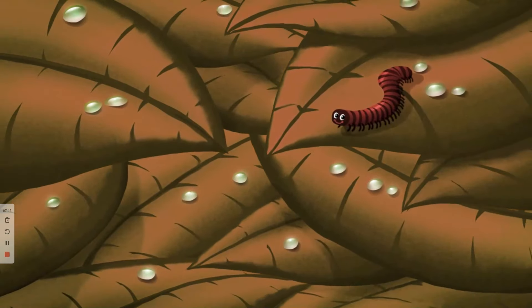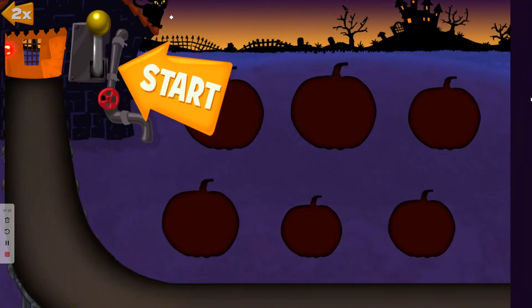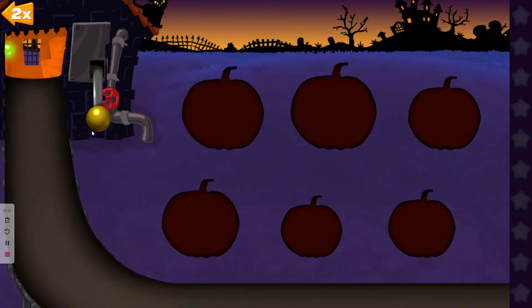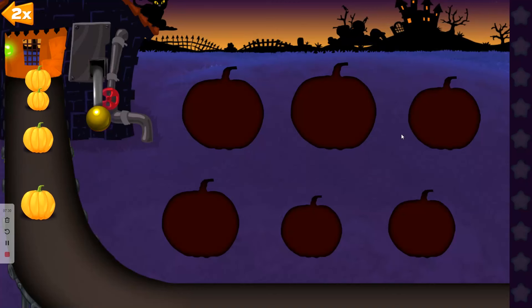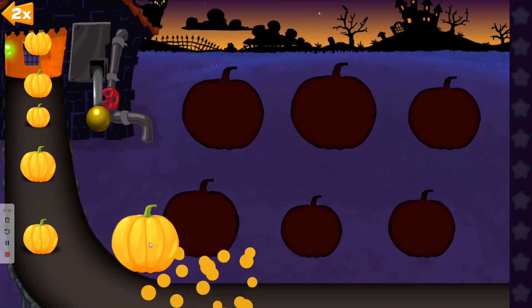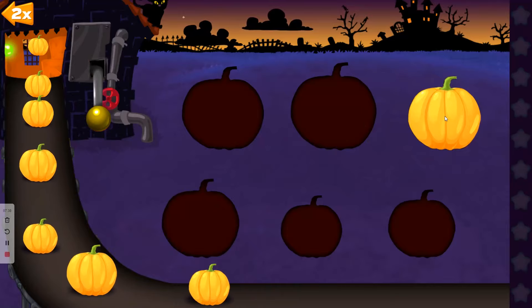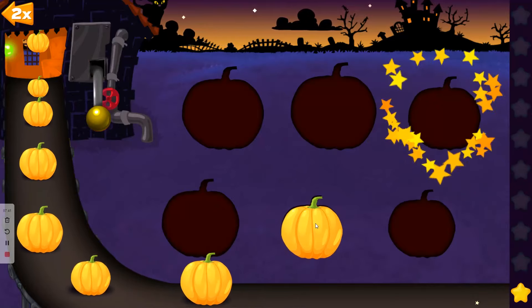Let's sort pumpkin sizes now. Press start. With this one, we need to sort the pumpkins on the left with the pumpkins in the middle to the right size. Let's go. A little small for that one — try again. I think that's it — one star. Good start, let's go.